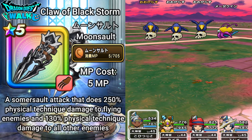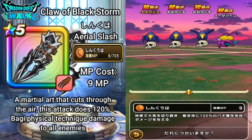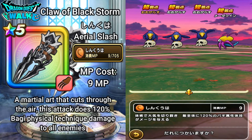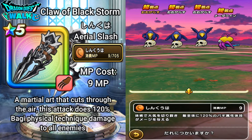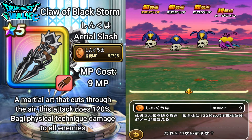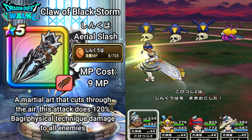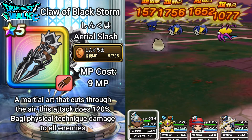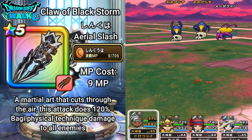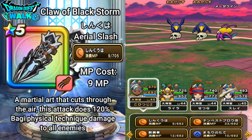The next ability is Shinkuha, which is the Aerial Slash. This costs 9 MP. It's a martial art that cuts the air and does 120% Bagi physical technique damage to all enemies.